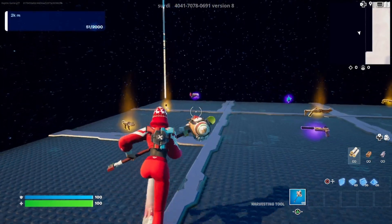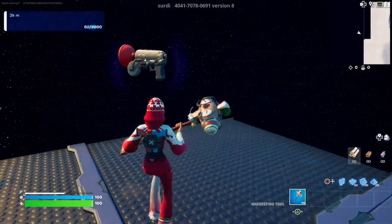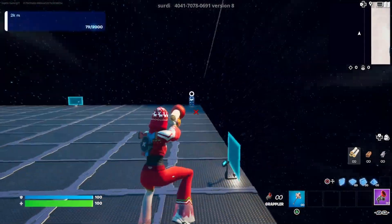Once you're done waiting the 10 minutes, you're just going to want to run straight ahead into this weapons corner over here. Once you get over here in the very corner, you're going to find a grappler, and that's just going to make getting around a little bit easier.